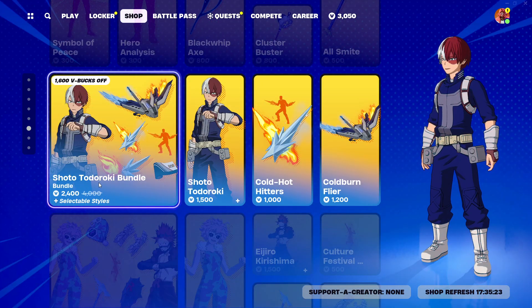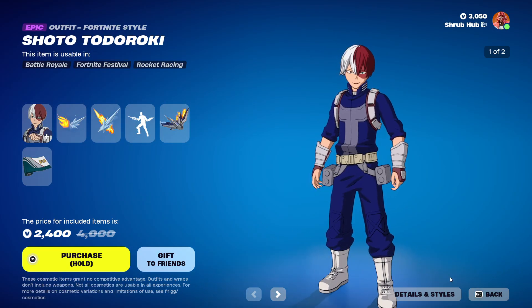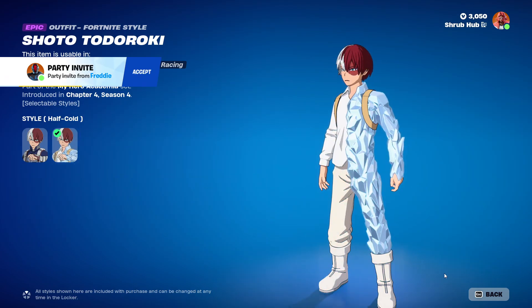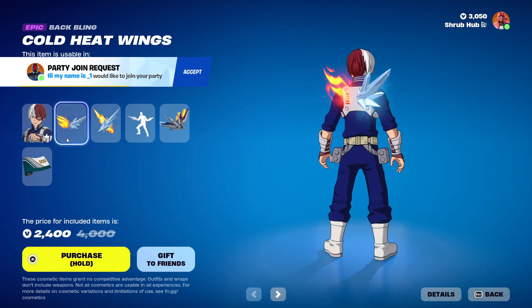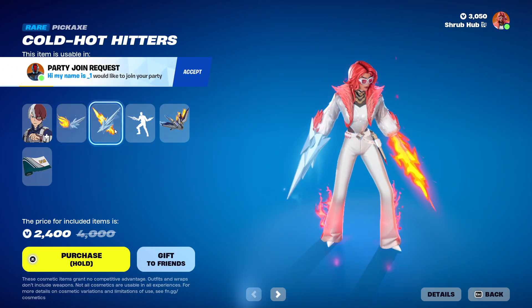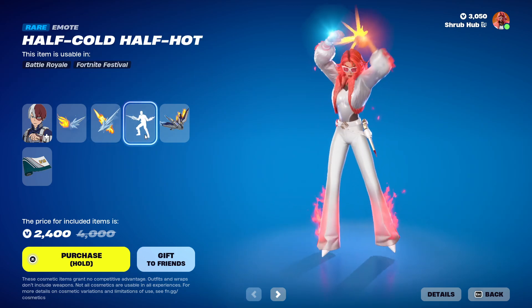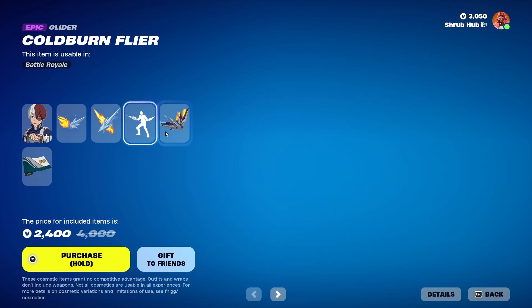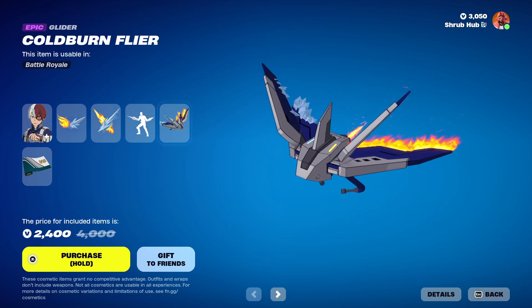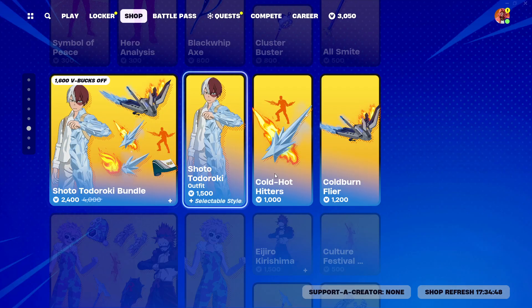Then we have the Shoto Todoroki bundle. We have the Shoto Todoroki skin — he's pretty nice, has the Half-Cold edit style, and is from chapter four. He comes with the Cold Heat Wings backbling and Cold Hot Hitters pickaxe. Then we have the Half-Cold Half-Hot emote from chapter four, the Cold Burn Flyer from chapter four, and finally the UA Uniform wrap from chapter four.